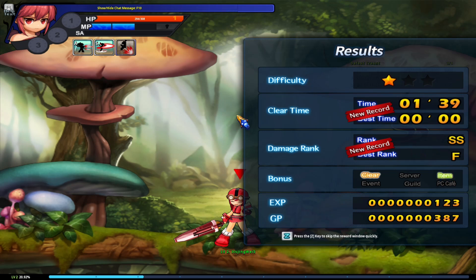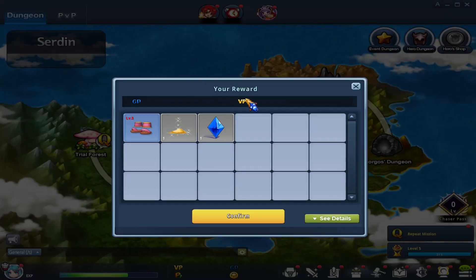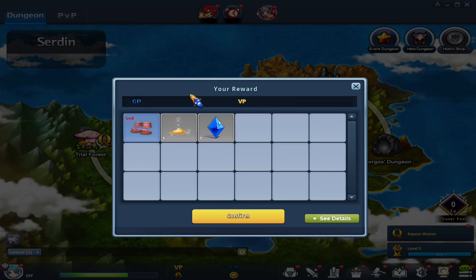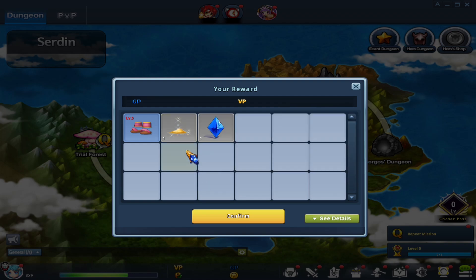Whenever you complete a mission, you get your clear time, your best clear time, your damage rank, your best damage rank, your EXP earned, and your GP — which is the non-premium in-game currency. Afterwards you typically get a chest choice, but because that was the tutorial it goes a little differently. You get a reward screen showing the different things you've picked up throughout the mission. The rewards are randomly generated as you play — you could get entirely different stuff from me.